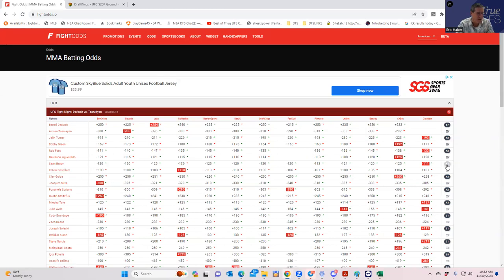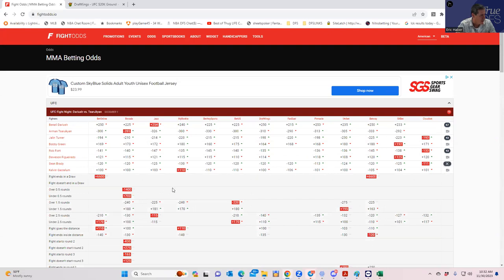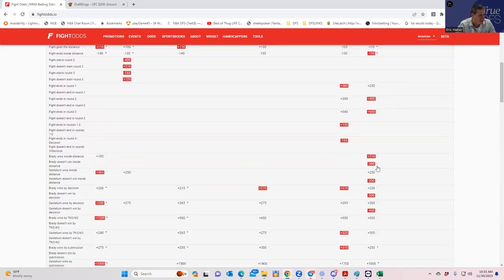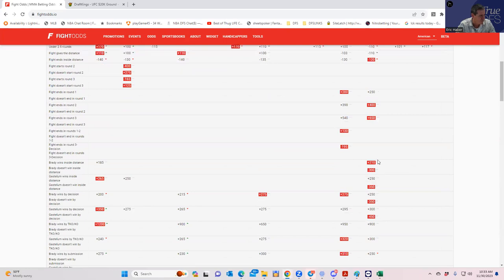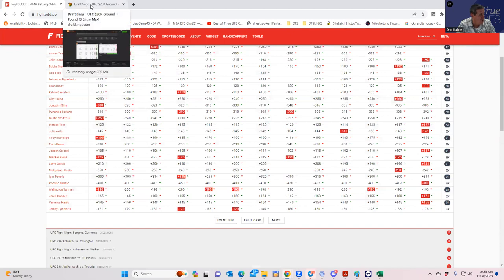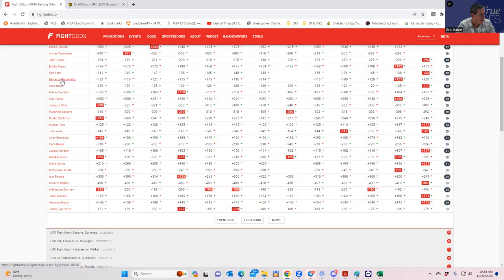Sean Brady versus Kevin Gastelum — on another slate these mid-range fights would be great targets, but I don't think the context of this slate makes it work. Neither fighter has a great inside-the-distance line — plus 270 and plus 240. If either is worth playing it would be Brady because his inside-the-distance line is better and he has takedown upside, similar to Selecki. If you're going to play from this pool, play the grappler.